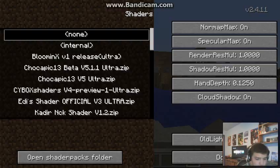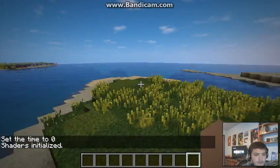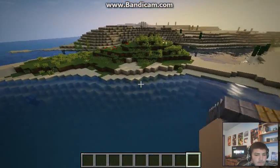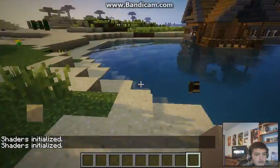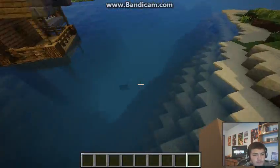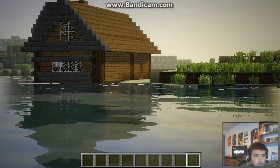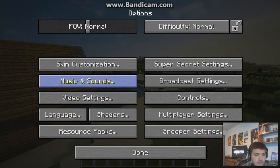At number 5 on the list, we've got Chocapic13 version 5 Ultra. I do like this shader pack a lot — it has nice blue water, really good colors, and it does make a difference. It's a really nice shader pack and it doesn't require that much to run it, but you can't have some crappy laptop or something like that. It also has waving leaves, waving grass, and the water waves as well. Oh, and the sun glare effect is really cool.